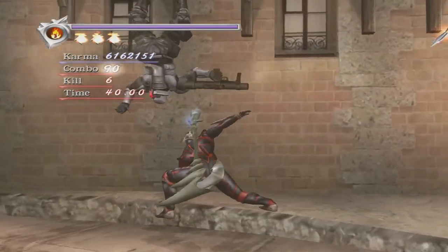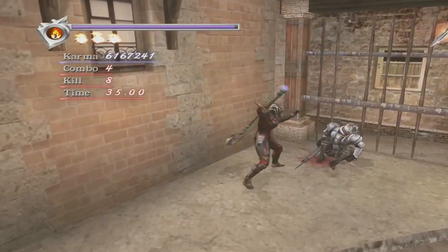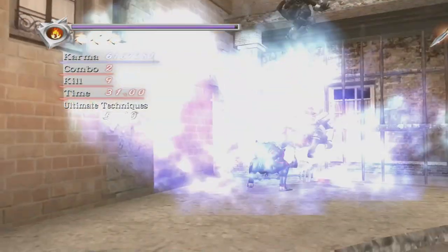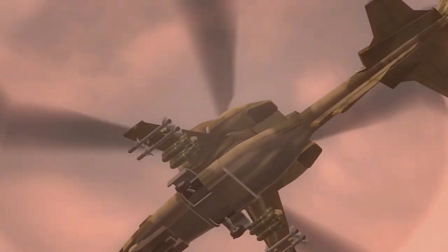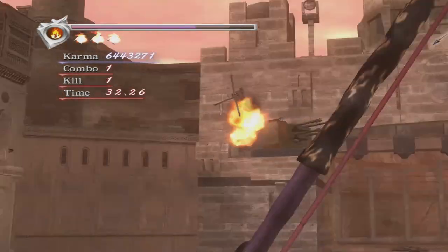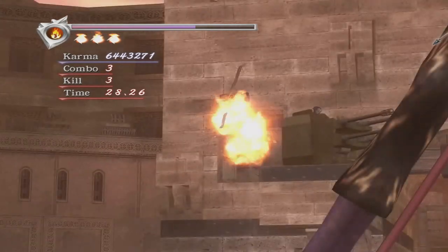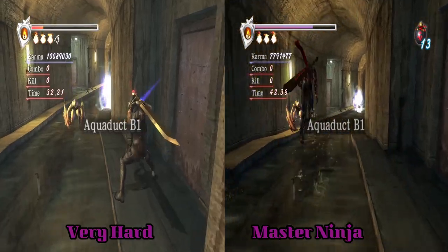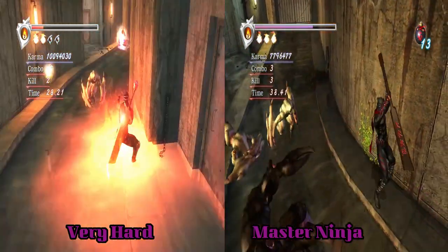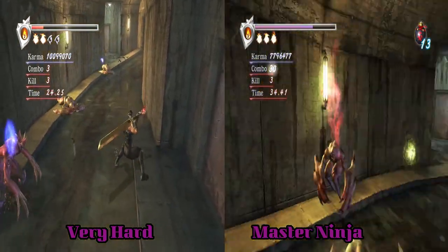It was a bit odd that you don't get armoured soldiers on very hard, as the regular ones really aren't much of a threat by this point. Laser helicopters will be present on the military gate before the end of chapter 8 on both modes. Chapter 9 is pretty much identical except for the turntable fight having more enemies on master ninja compared to very hard. The big difference in chapter 10 is easily the introduction of laser crab fiends on master ninja — on very hard you get crab imps along with pink imps, which is quite a bit easier all things considered. The laser crabs here do have a lot less health than later in the game.